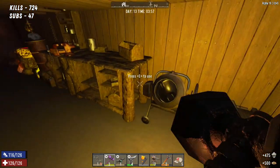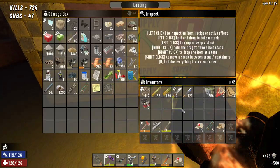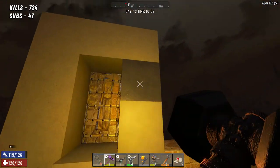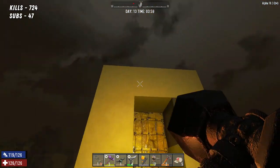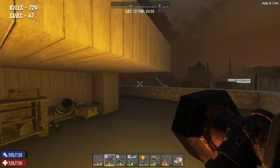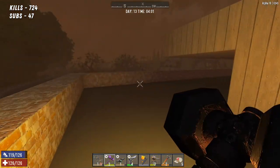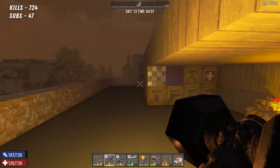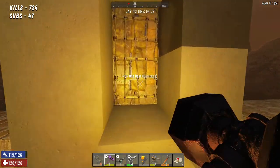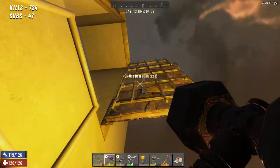I built some concrete and I upgraded these blocks to concrete, and did the same over this side. Now I've got an iron door at both ends, so I've got a lot better security than I had previously, which is cool. It's now morning time so let's get a move on.